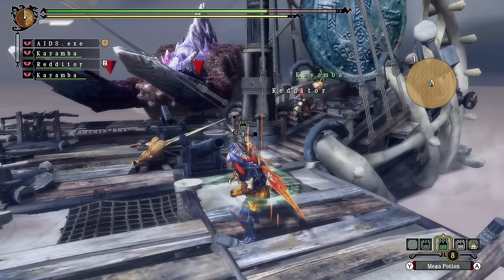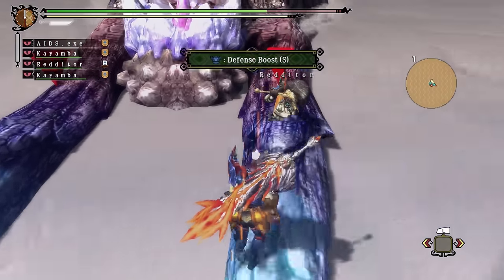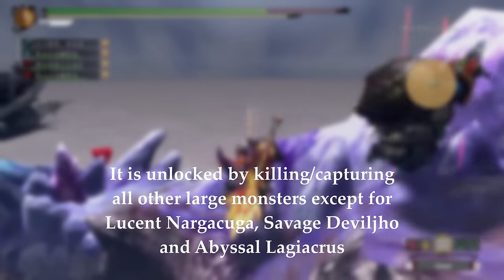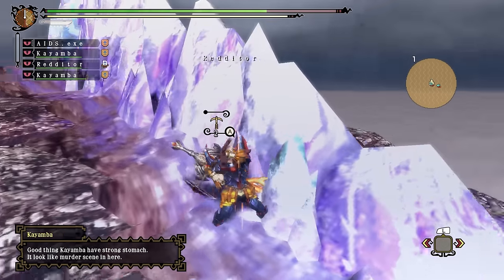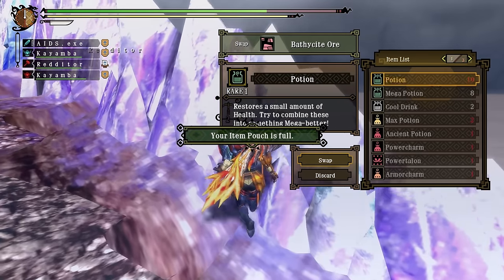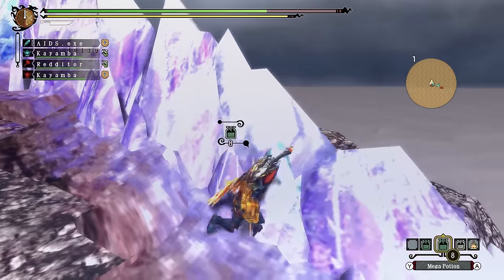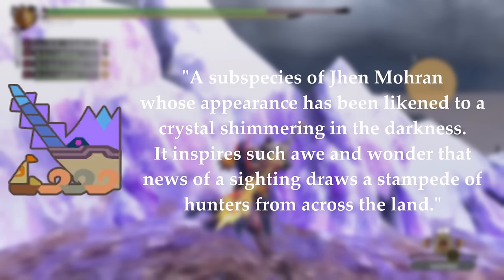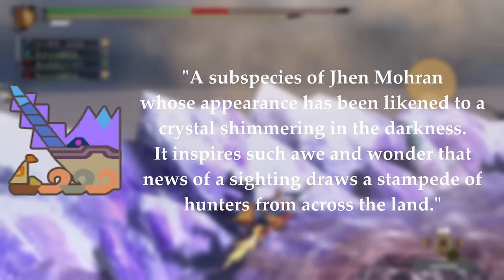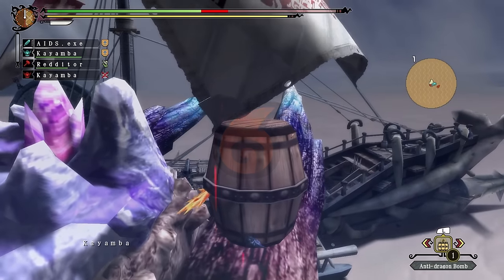Hallowed Jhen Moran isn't too different from regular Jhen Moran — it has some different attacks, but it tends to attack the ship more frequently than base Jhen Moran. It is unlocked by killing almost every monster in the game, including Alatreon and the Brachydios. It stands at a giant 11,161.9cm and inhabits the Great Desert, fought mostly in the same way. Its description reads: 'A subspecies of Jhen Moran whose appearance has been likened to a crystal shimmering in the darkness. It inspires such awe and wonder that news of a sighting draws a stampede of hunters from across the land.' Hallowed Jhen is weakest to the fire element, and apart from that, all the strategies for the hunt don't change from regular Jhen.